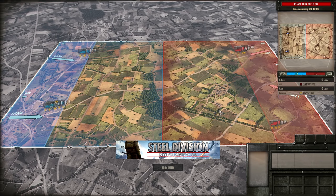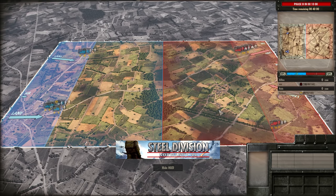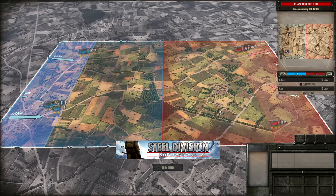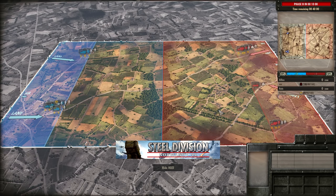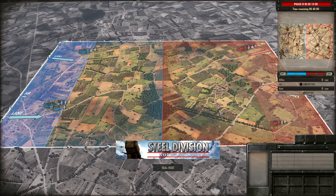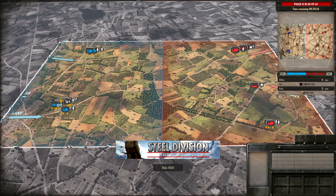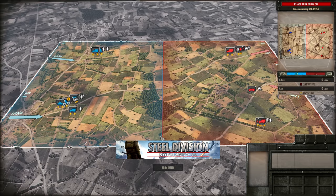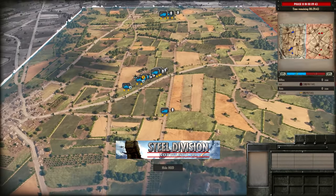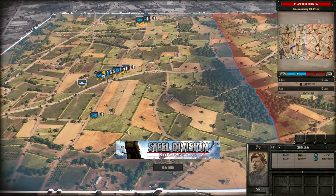Corbo has a couple of strategies up his sleeve. Sometimes he focuses on L6s and trying to break through early, however up against the 1st SSB that is less likely to work due to M4s in the early game. So it looks like he may go for the more ambush style strategy, bringing in things like Panzerfaust, Panzerschreck, and the Fallschirm Panzerabwehr. He also has quite a lot of Air Force — the ME 109 G6 R6 early on, maybe a HS 129 in Phase A. UIUI is going to be bringing in a Morris LRC early on and has the Centaur 4.